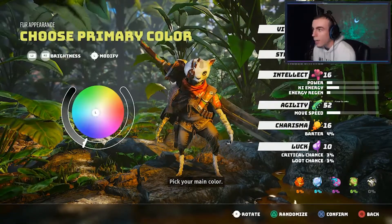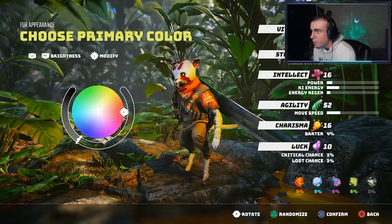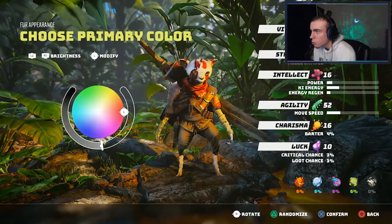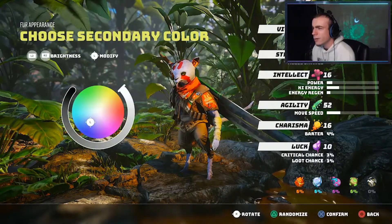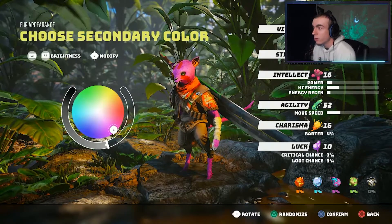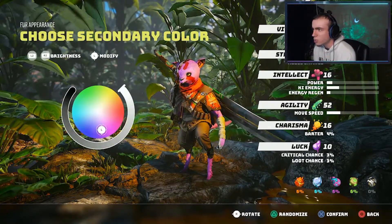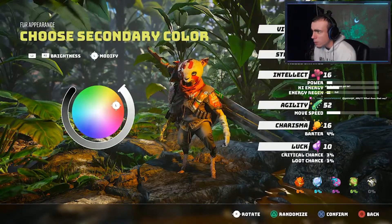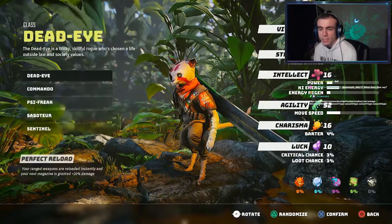Pick your main color. I like purple, but it doesn't really go well with his scarf. I think a red — like an orange-red — is a better choice. Go with the scarf. Choose your detail color, secondary color. I do want purple... oh, that does not look good at all, it kind of hurts my eyes. Like a beige, almost like an orange. I'm gonna go with this — I like this fit.